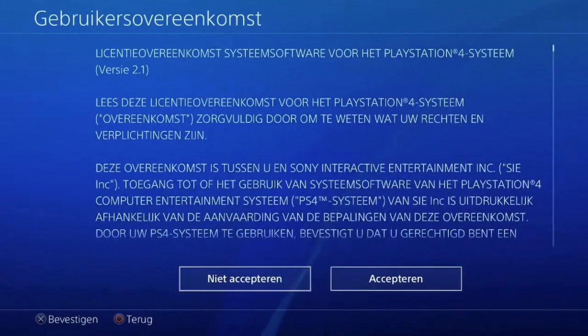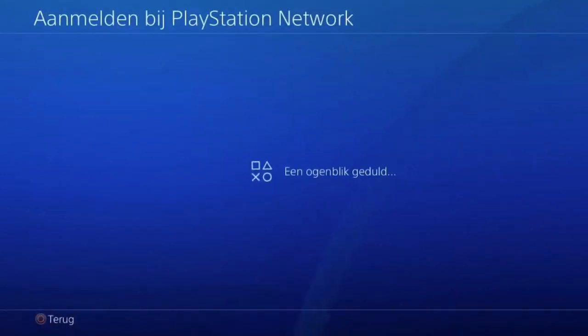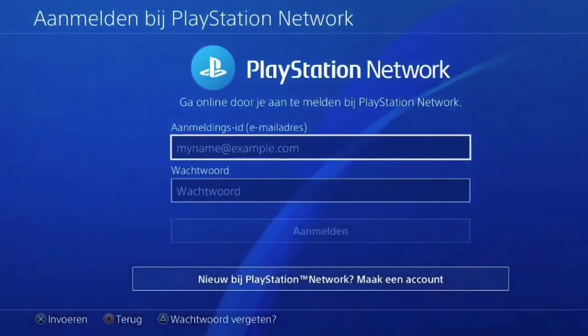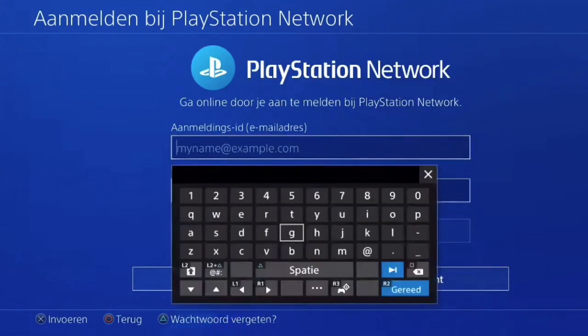In the moment you are on this screen, go ahead and accept this license or whatever, hit next, and you just got to wait a moment and it will ask you to log in with your PlayStation or just make a new account. What you guys want to go ahead and do here is go all the way to the bottom and hit 'make a new account.'